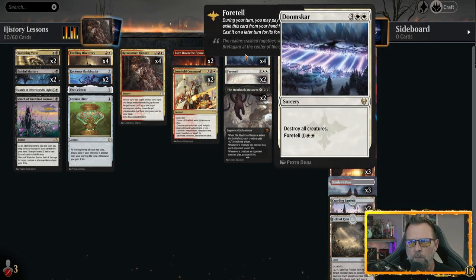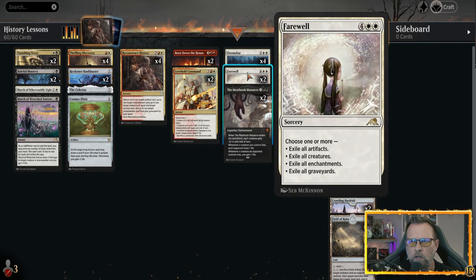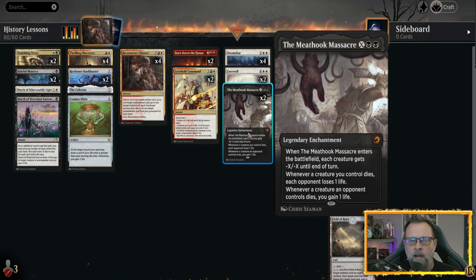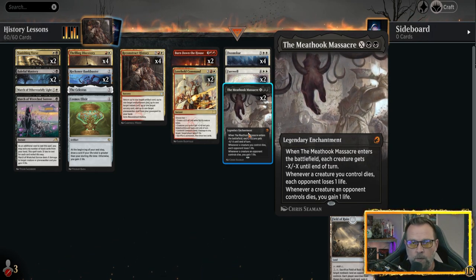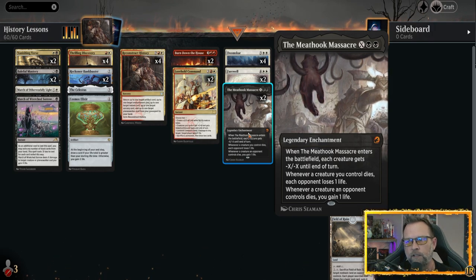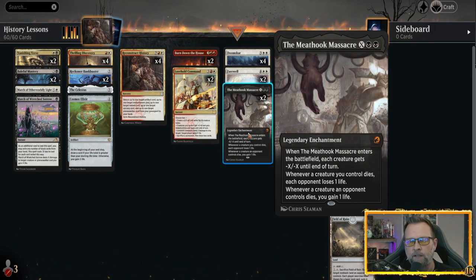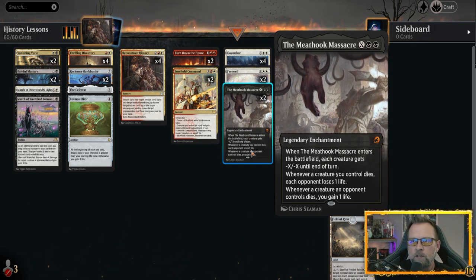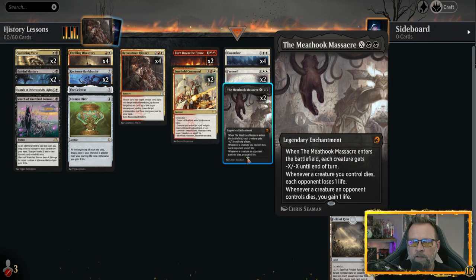Our board sweepers of choice are the four Doomscars and the two Farewells, because Farewell is really situational. Doomscar can get there early by foretelling it and being able to utilize it on turn 3 if you've got your lands in play. Meat Hook Massacre is just one of the best sweepers in the game right now, plus its utilization: if a creature you control dies, your opponent loses a life, and if a creature or opponent dies, you gain a life.